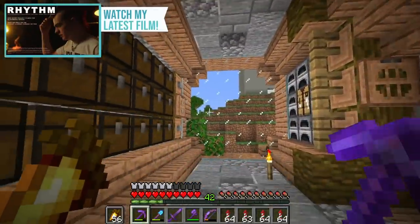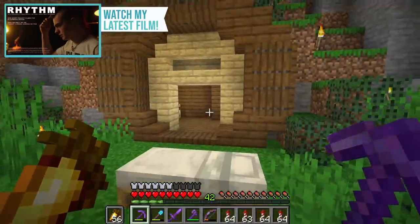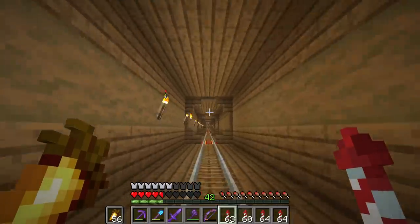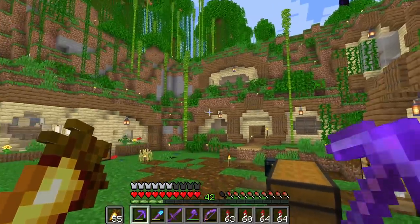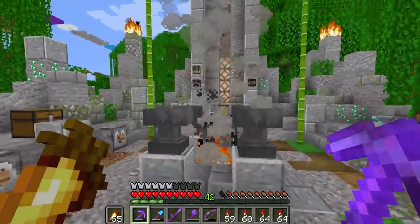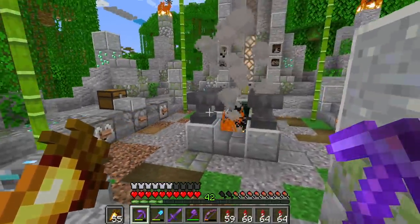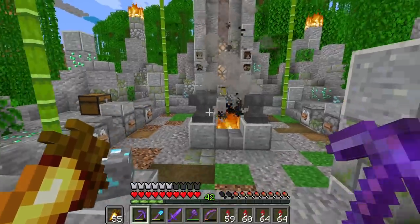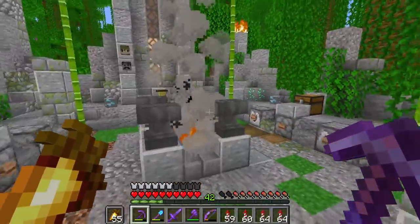Season 7 featured a huge variety of different builds, starting off with the little hobbit hole — complete with another hobbit hole connected by a surprisingly long tunnel. Here's the other hobbit hole; I can't take credit for this one, but it's surprising there were two hobbit holes on the server at the same time — we genuinely didn't plan that. Then of course we have the Hermit Challenges area, which was probably one of the longest running events of Hermitcraft Season 7 — it ran for an incredibly long time.